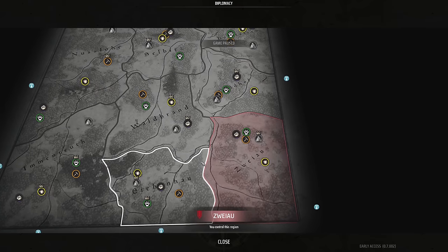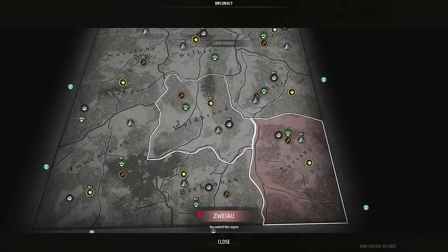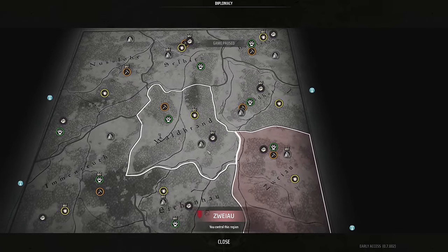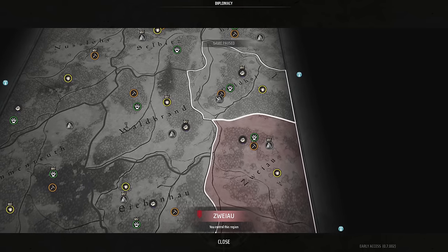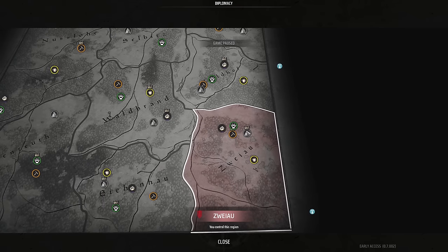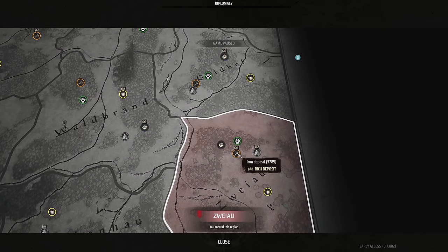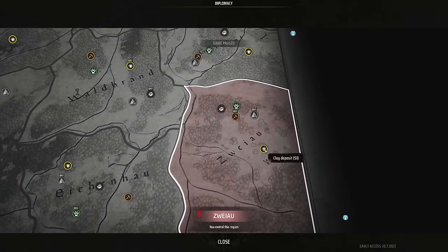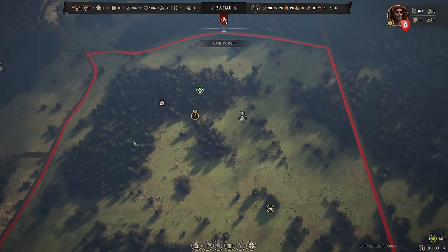This is called the early access map, so it may change later on. It's the same map layout of roads and forests every time — what changes is resource layouts, resource placement, and fertility. Looking at our home region here, we can see a rich stone deposit and a rich iron deposit, which are really good to have, as well as some wild animals, berries, and a clay deposit. This is an excellent starting location with a lot of resources clustered together.